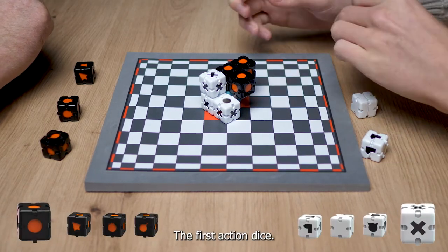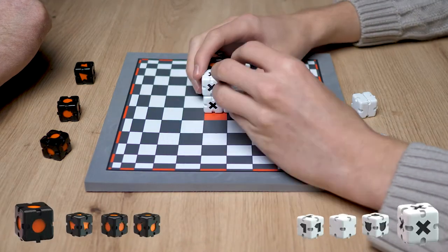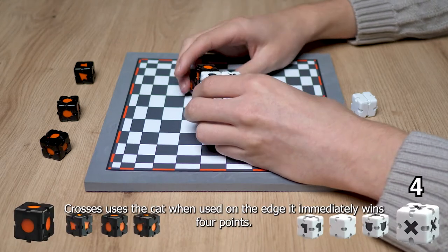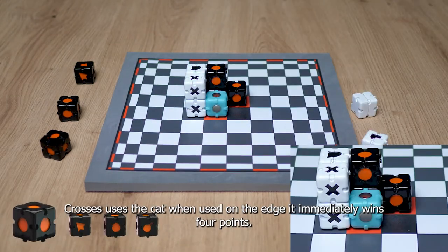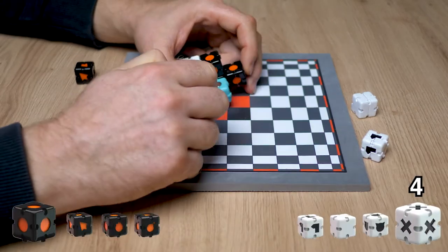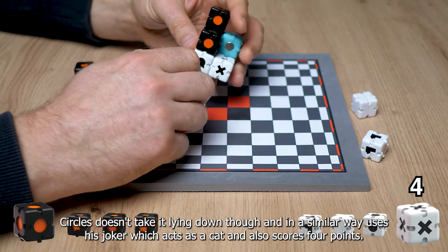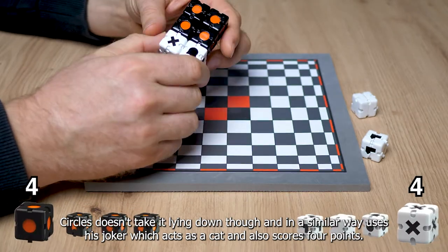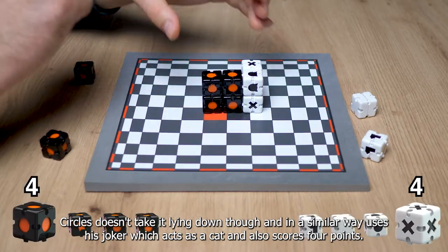The first action dice is played. Crosses use the cut on the edge — it immediately wins 4 points. Circles doesn't take it lying down and, in a similar way, uses the joker which acts as a cut and also scores 4 points.